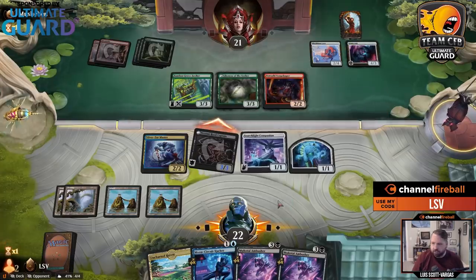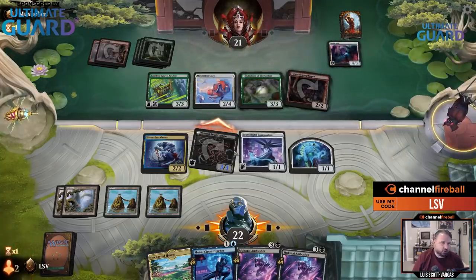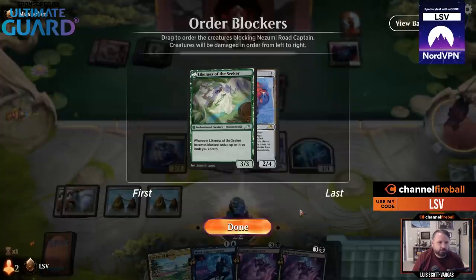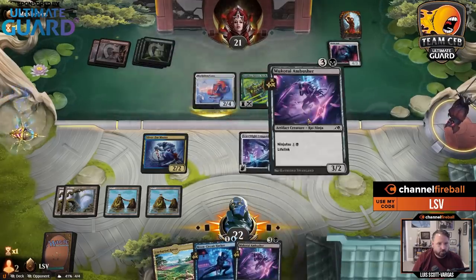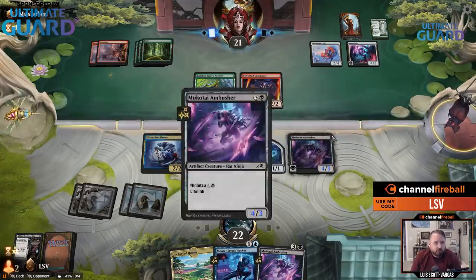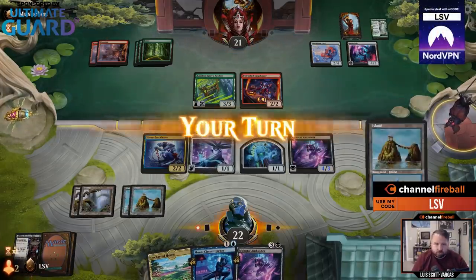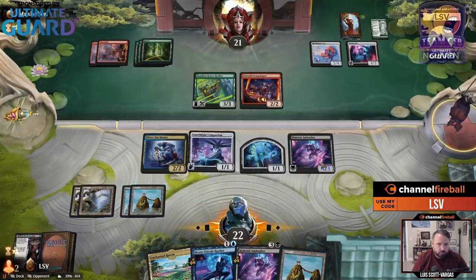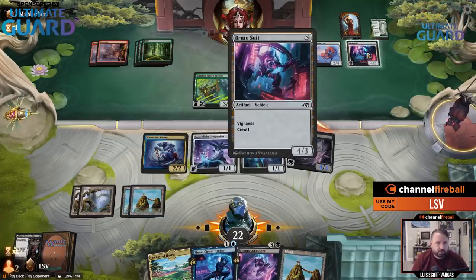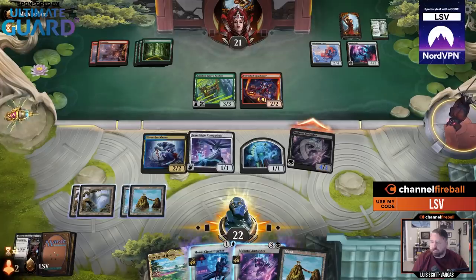They've got to block — I've got Silver Fur Master in play, obviously I'm ninjaing. They're going to double block. Either way I'm going to get something here. They probably should block with the Likeness of the Seeker. Now I'm just casting this thing as a 4-3. Silver Fur Master is doing good work, even if I'm not actually getting any ninjas through. I'll just keep playing Ambushers. At some point they're going to activate a Brute Suit and block — I'm happy to trade off for any artifact creatures they have, because that makes it less likely they can use the Mech Titan Core technique.